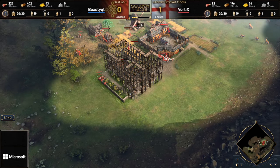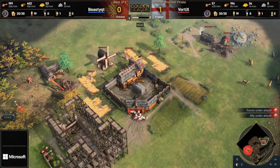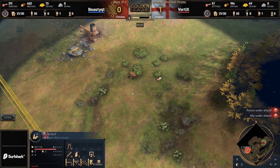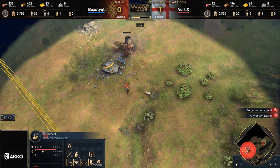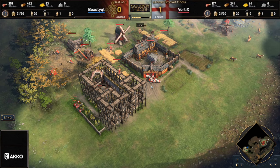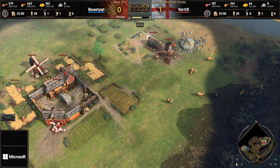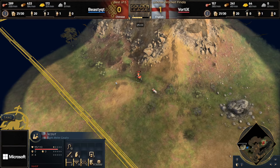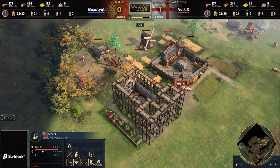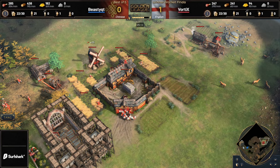For you guys who missed the first game, that was a Vortex win. You'll be able to tell by the top of your screen that Vortex has got a victory on the board. That was a Mongol versus French game — the Mongols came out against the French. Unfortunately, Vortex just completely steamrolled over the top of Beastie Cutie. So Beastie is going to be looking to try and even the series up here. Keep in mind, this is a best of five, so whoever wins three games first is going to be winning this series.